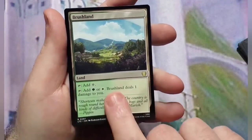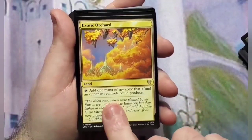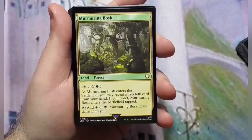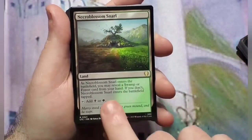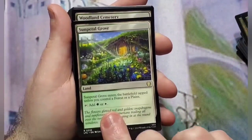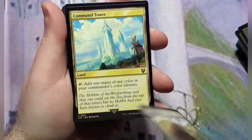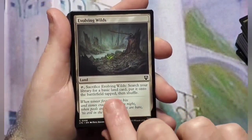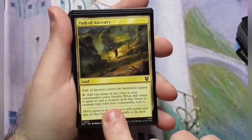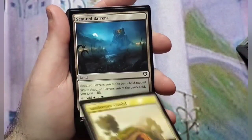Brushland, and we're starting to hit some of the lands. Canopy Vista, Exotic Orchard, Fortified Village, Isolated Chapel, Murmuring Bosk — I don't see that printed often but it is a reprint — Necroblossom Snarl, budget dual lands, Scattered Groves, Shineshadow Snarl, Sunpetal Grove — good reprint, I like the check lands — Woodland Cemetery, another check land. Access Tunnel, Ash Barrens, Command Tower, Evolving Wilds, Ghost Quarter, Gray Pellet Refuge, Path of Ancestry, Rogue's Passage, Sandsteppe Citadel — this is the original tri-land before Triomes.